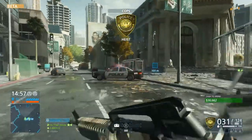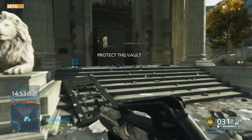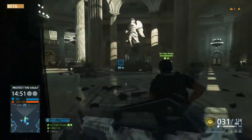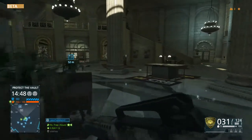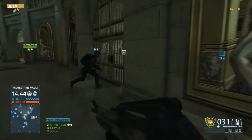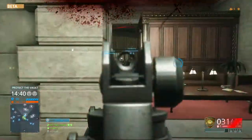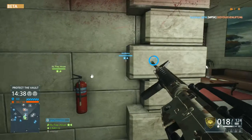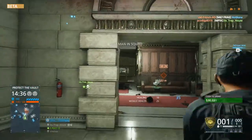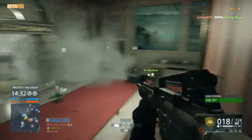The next side I'm going to show you is the cop side. We spawn on the other side and have to protect the vault from the robbers, who are going to be trying to get in and grab the cash. Right now I'm using the M16A3, which has basically come back to Battlefield from Battlefield 3 — one of my favorite guns.